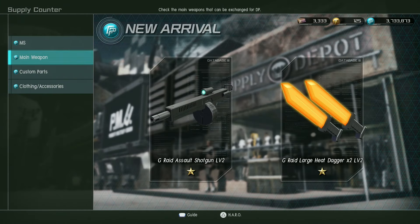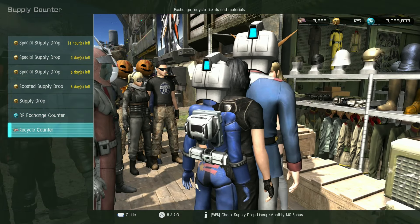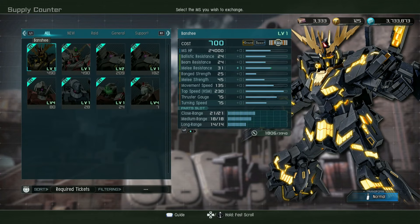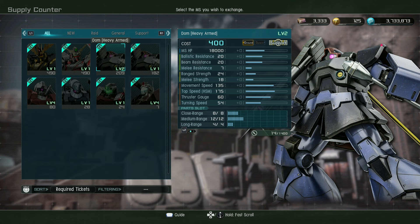I did manage to get the two suits from last week — the Dom Cannon Single Gun type and the other one. New to the recycle counter: the Dom Heavy Armed. That was another token pack suit, I believe — a modified version of a GBO1 suit. It is now a support and it's pretty good. I like it.